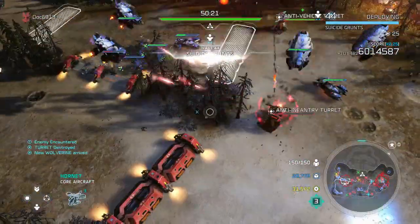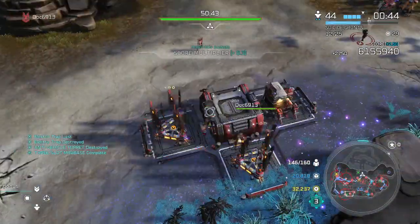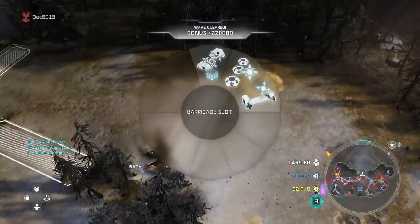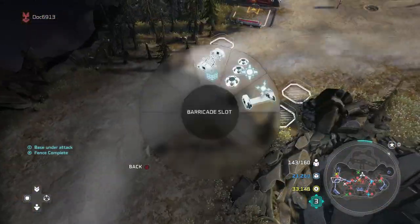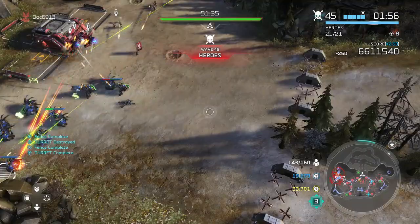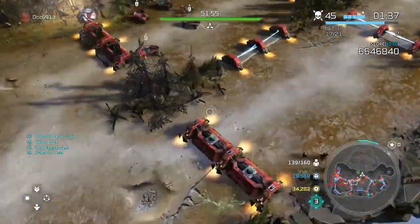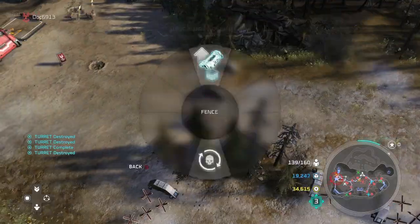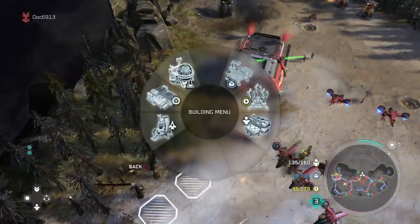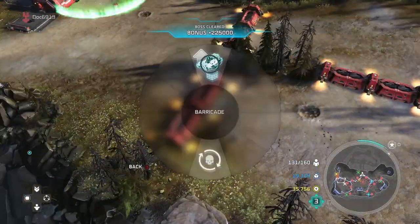For barricades, you do still have to pay for the upgrades — that's important to note. Build up your supplies first, get your supplies rolling. Don't worry about building units until probably around Wave 10, because you'll get reinforcements at Wave 5. Focus primarily on turrets. For a 4-turret slot, I'd typically build two anti-infantry, one anti-vehicle, and one anti-air — that worked out best because a lot of what you face is infantry-focused. Build defenses and upgrade them to fortified barricades for a lot of success.